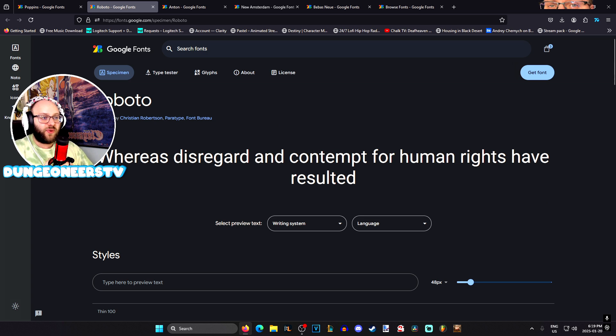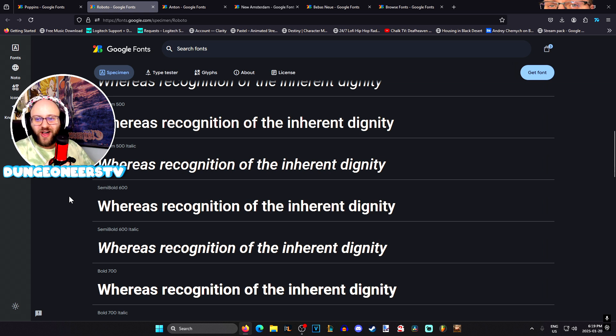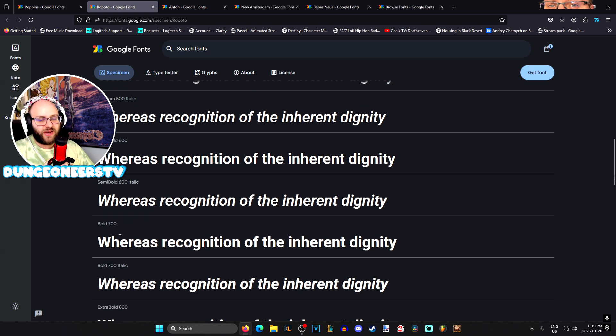Another great one people really like to recommend is Roboto. Roboto is pretty much a certified hood classic font — you really can't go wrong with it. Roboto bold is another one that's really, really good. I just find something about Poppins jumps out at me, but get something that your eyes find comfortable. You're going to be doing a lot of reading if you're playing Black Desert, so make sure you get something legible.